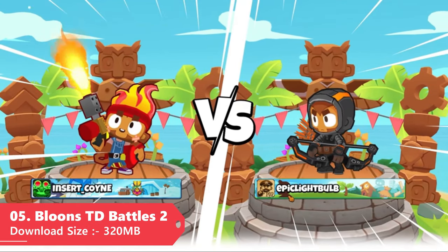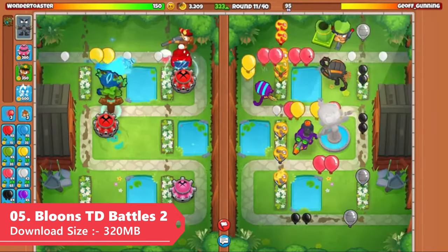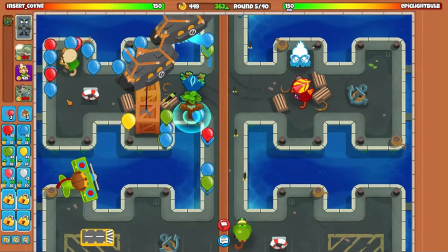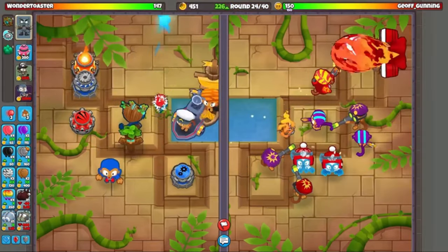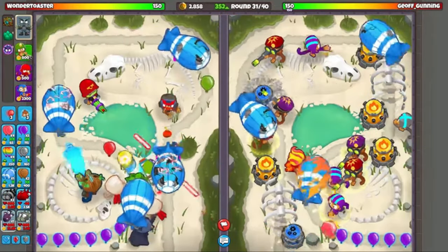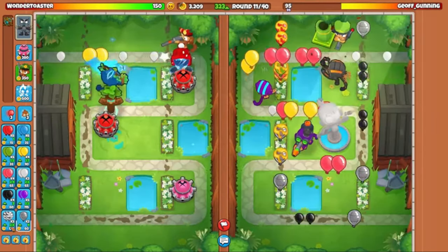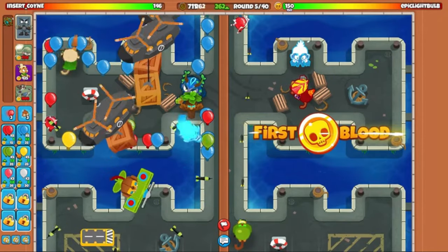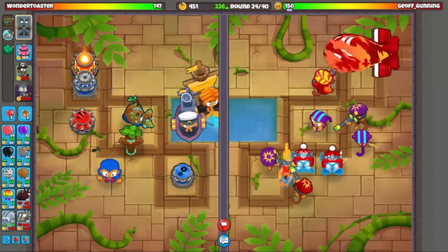If you don't like first-person shooters and want something casual, the next game is definitely for you — Bloons TD Battles 2. It's a free-to-play, very colorful multiplayer tower defense game where you gather your heroes, choose your towers, and prepare to battle opponents with relentless waves of balloons. Even though it seems simple, there's a lot of tactics and strategy involved. Available on Android, iOS, and Steam, with a download size of only around 320 MB.